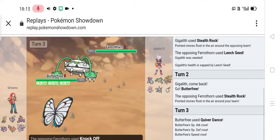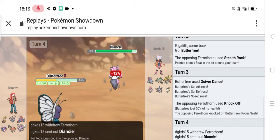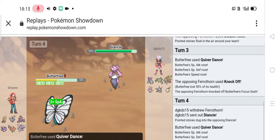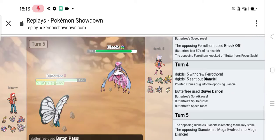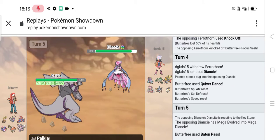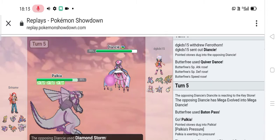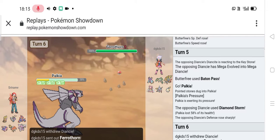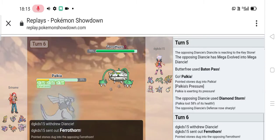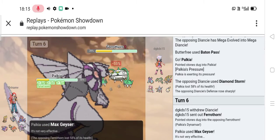He went for Knock Off which did exactly 50%. So Knock Off does less without the item, so I went for Quiver Dance again. My opponent sent out his Mega Diancie and I used Baton Pass into my Palkia. He went for Diamond Storm — thank God he didn't go for Moonblast. He switched out into his Ferrothorn and I used Max Geyser, praying for that 50%.